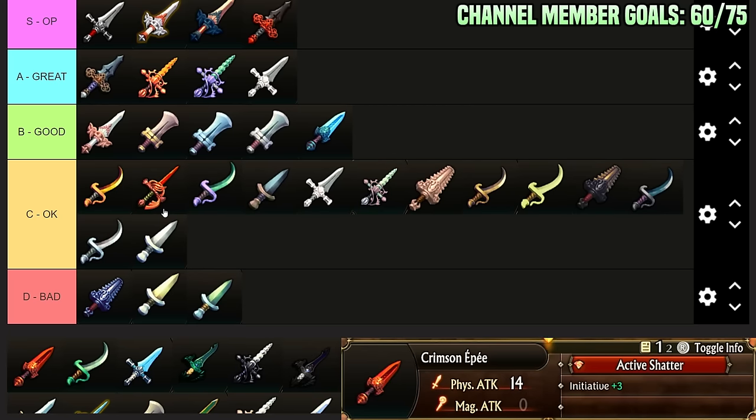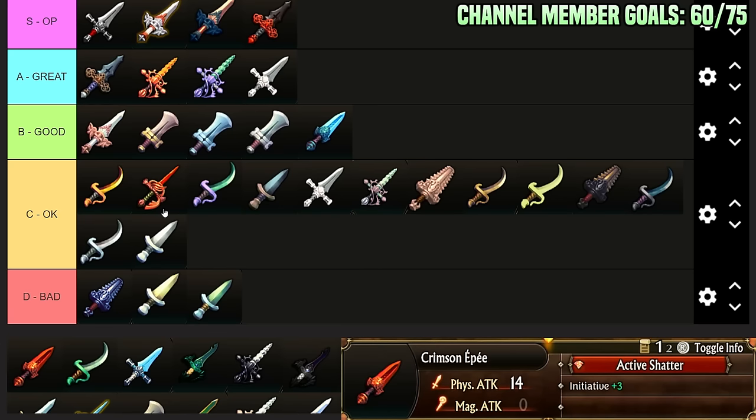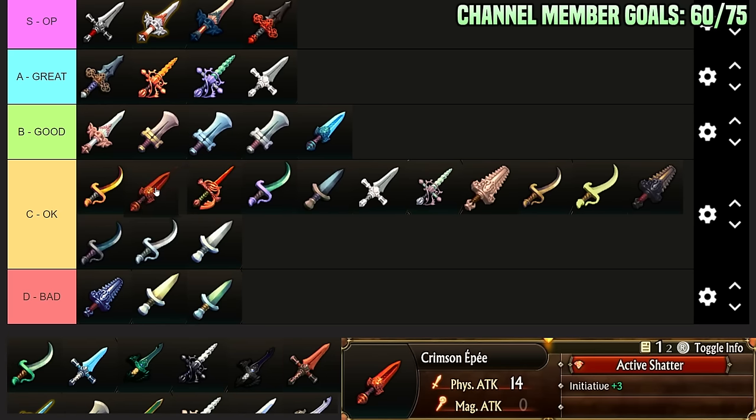Crimson EP: 14 Physical Attack, Initiative plus 3, Active Shatter — attack a single enemy, inflicts AP minus 1. There are just better options. Initiative plus 3 and 14 Physical Attack — it's almost B-Tier but I think it's like here, somewhere in C-Tier.